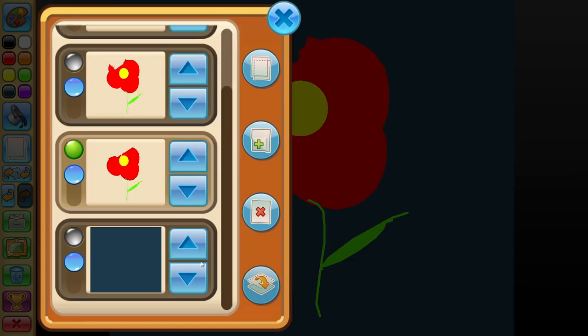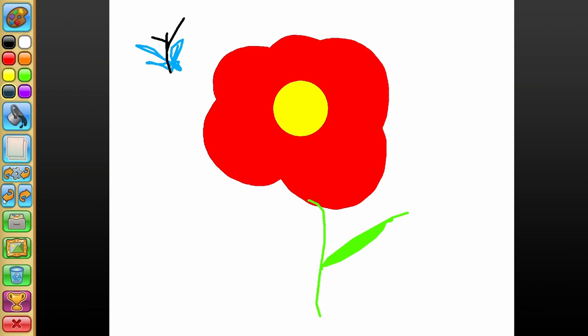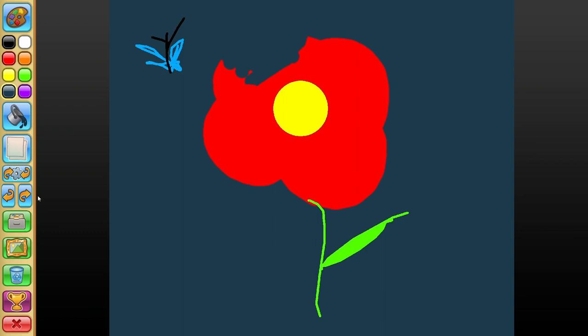It looks like you can also merge layers. So if I wanted my butterfly to be part of the background, I press this button and now it's part of that layer. It looks like you can undo more than once, and also redo as many times as you want. Wow, this is super good!